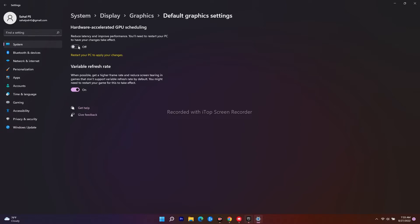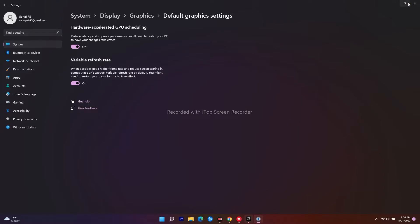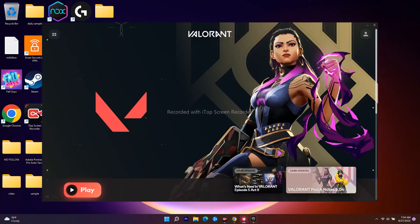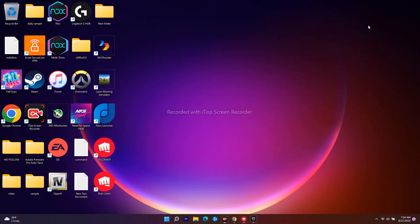Once you turn this off, close the settings and restart your PC so the changes are applied. Try to play the game and most probably the issue will be completely fixed. If it's still not working after trying this, move on to the next fix.